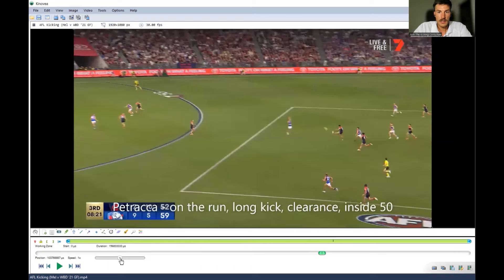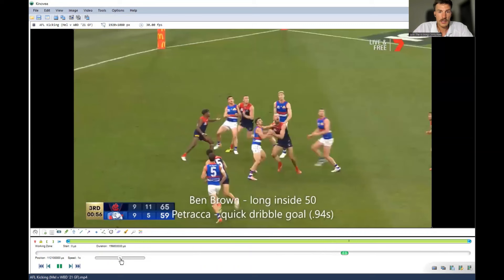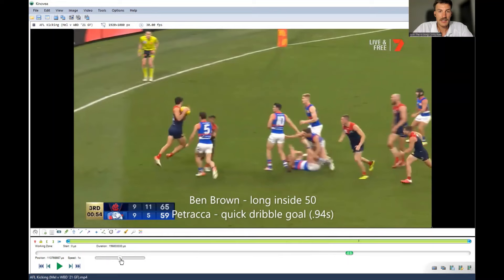Let's see how he lands — so nice follow through. And then he's going to roll onto his kicking leg, which should naturally occur in all players when they're kicking on the run. Parker gathers the ball — 0.9, less than a second to get this ball out, dribbled along the ground, straight through the middle.